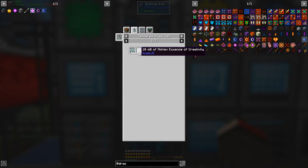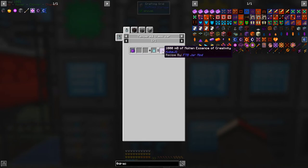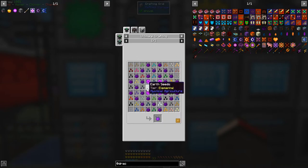That's a bit on the hard side. Between episodes, look at this — the recipe for this molten essence: creative essence in a tempered glass jar will produce molten essence of creativity. The recipe for that is extreme crafting or ultimate crafting tier four.